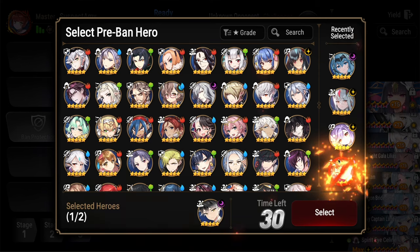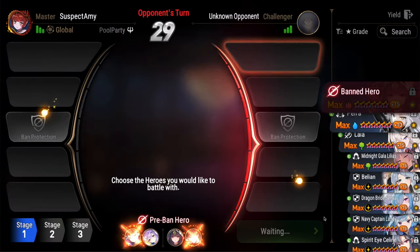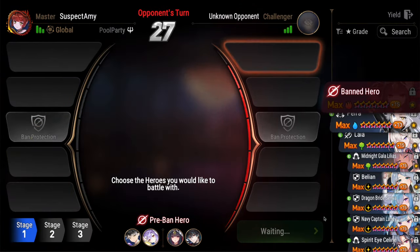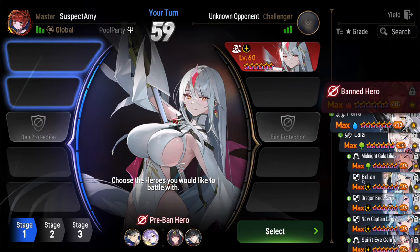Let's see a live example. I pre-ban Zio and Bunny Dom. This is a hint that I'm cleaving, but no one is going to waste their first pick on a hard anti-cleave unit. If you only have one pre-ban, I would probably just do Zio.